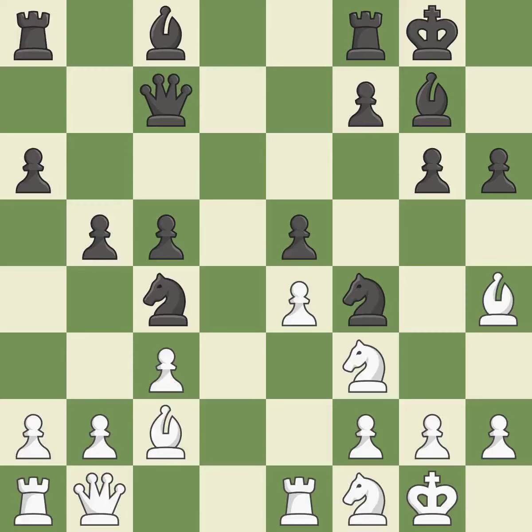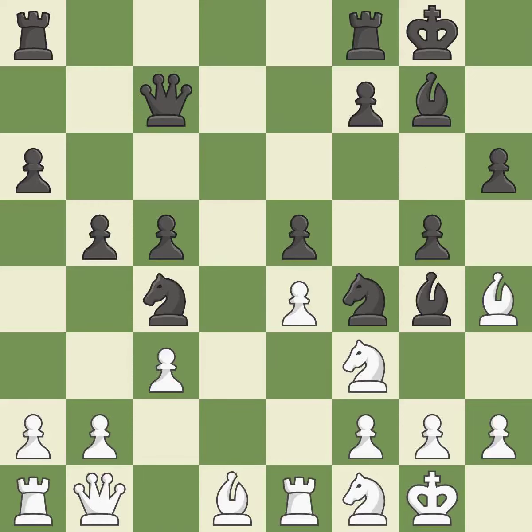This disregards a superior strategy for defending a piece that was being attacked — it is incorrect. This connects the rooks, which helps them coordinate in the future. This threatens to double the pawns in front of the king — it is best. This moves the bishop to a better location, allowing it to control more squares. This prevents the opponent from being able to double the pawns in front of the king. This may succeed in winning a bishop — it is incorrect. The bishop is now on a more secure square.